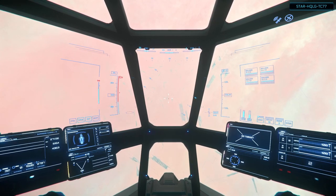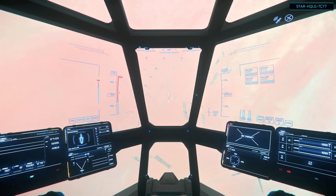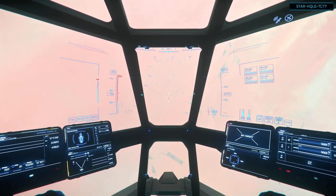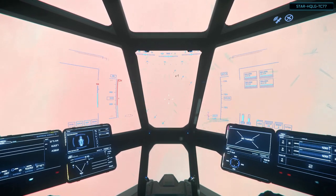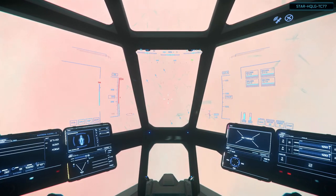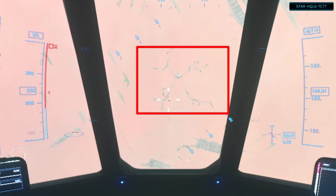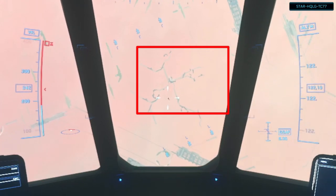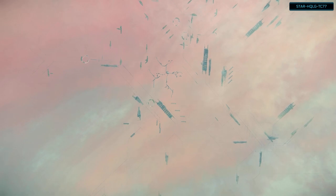As it drops you out of Quantum into Orison, you may need to fly in for a little bit until stuff starts showing up on screen. You're going to start looking around for this little structure right here — it kind of looks like a starfish or spider. Right in the middle is the spaceport, and that's where we're headed.